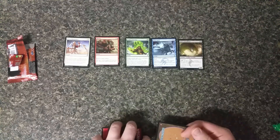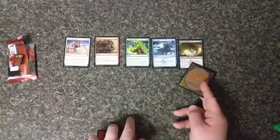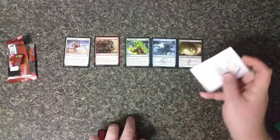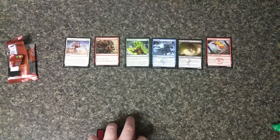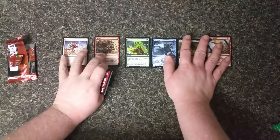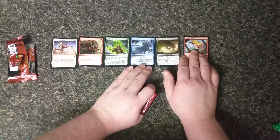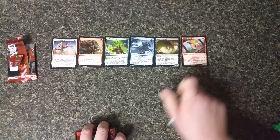Dread Maw — interesting card with Defender. Makes me wonder if they're going to start using abilities to take Defender off of things. Leaping Master — very good card. I think I have four foils of this now.